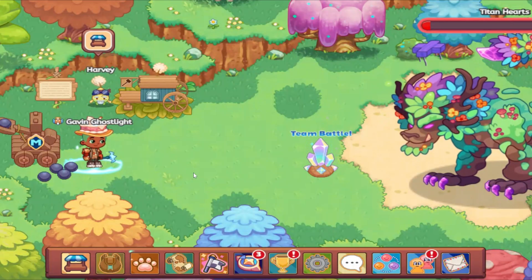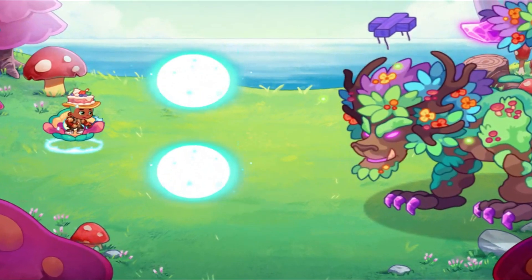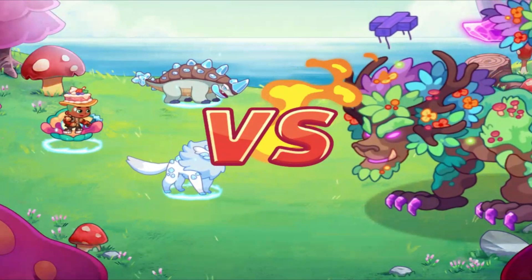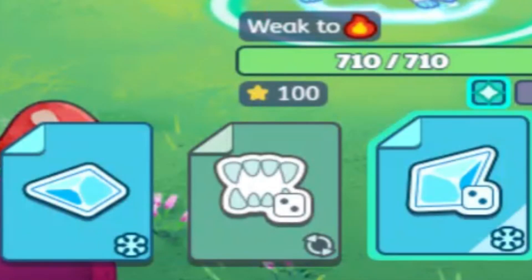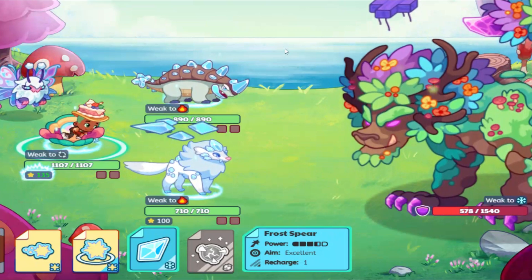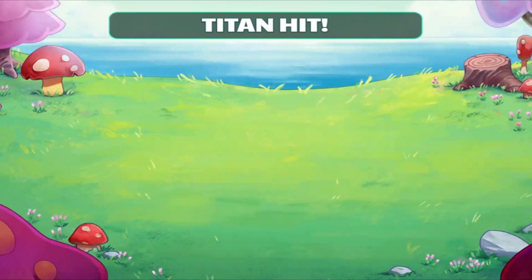A better strategy is to actually have your entire team on one magic meter. Then, instead of having to answer math questions at all, as soon as you head into the battle, you instantly have your spells to cast. And as you can see, just like that, in two clicks, I can beat the titan relatively quickly.